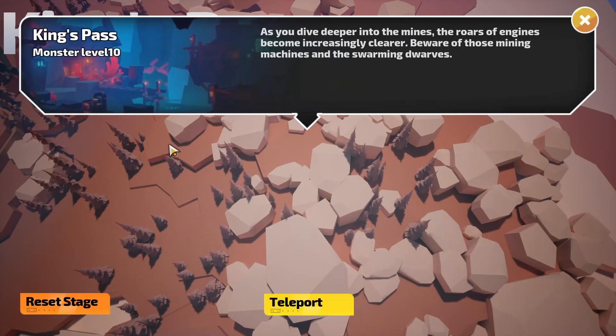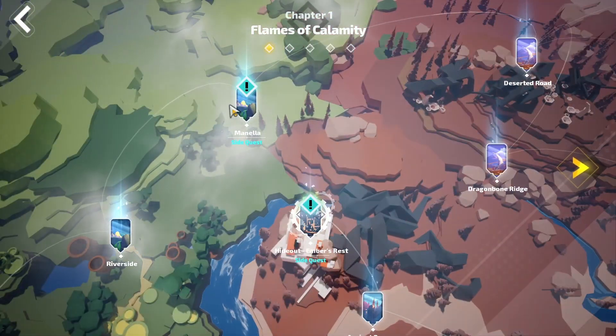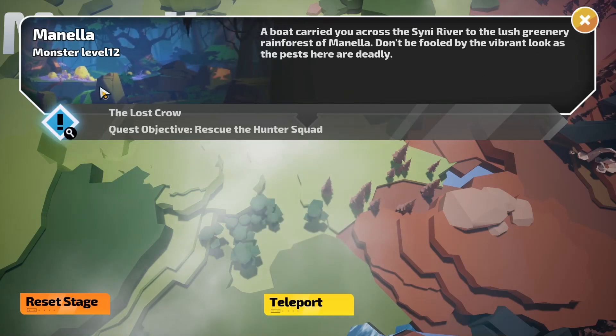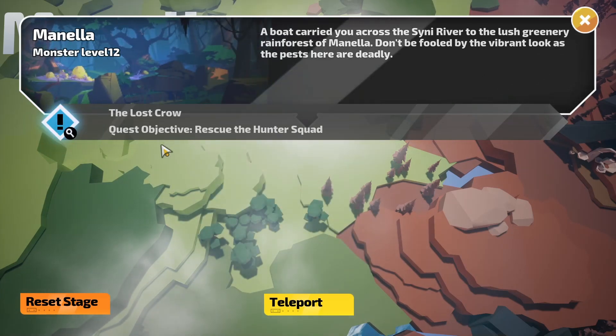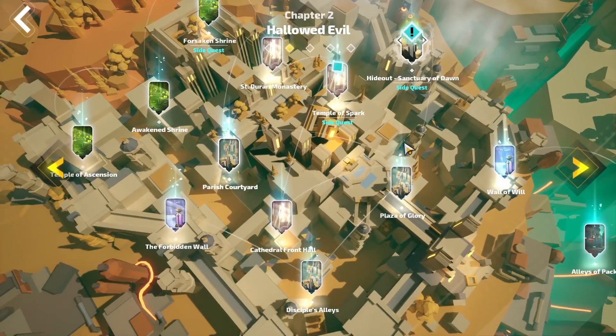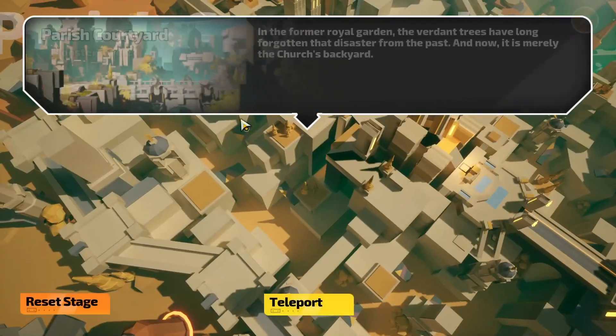King's Pass is the first one I'd say is worth farming. And then after that, Minella is good — you can go to level 13, like one above the zone level. And then after that, you clear to Act 2, and then the Parish Courtyard is good.